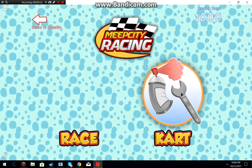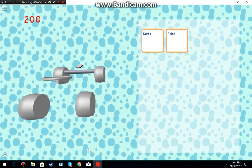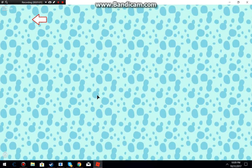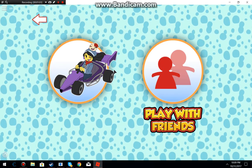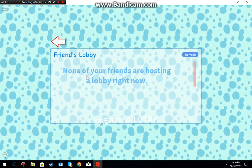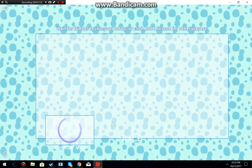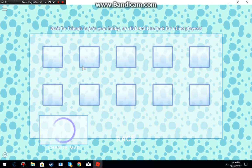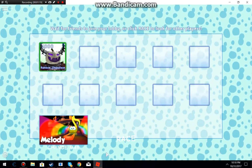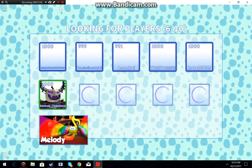Now that you are in MeepCity Racing, you click on race — I am just kidding. What you actually do is click on race. Play with friends. Create lobby. Melody. Race. And then you wait.